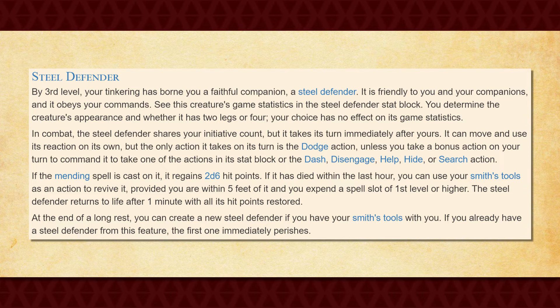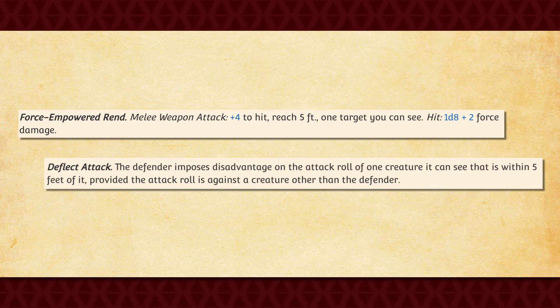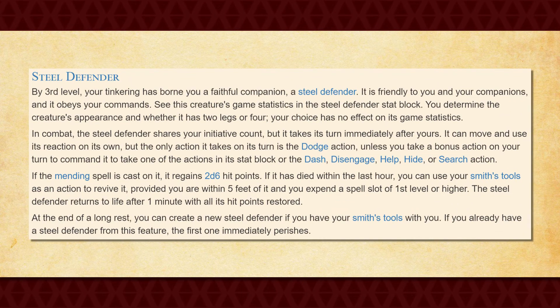You can also use the Mending Cantrip to help recover some of its hit points, and if it's ever destroyed, you can rebuild a new one after finishing a long rest. This is a really nice feature, both in terms of mechanics and for roleplay. Your Steel Defender doesn't deal a whole lot of damage, but its ability to help you or an ally tank damage shouldn't be understated, as that can make a whole lot of difference when utilized correctly.